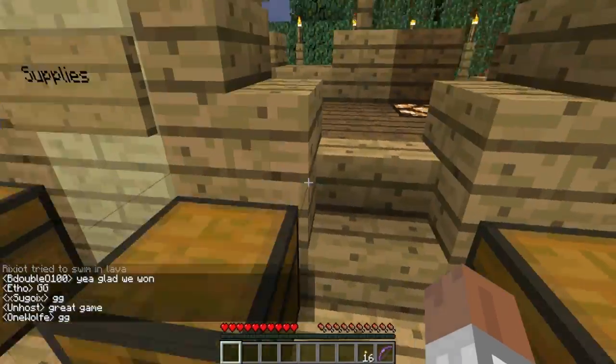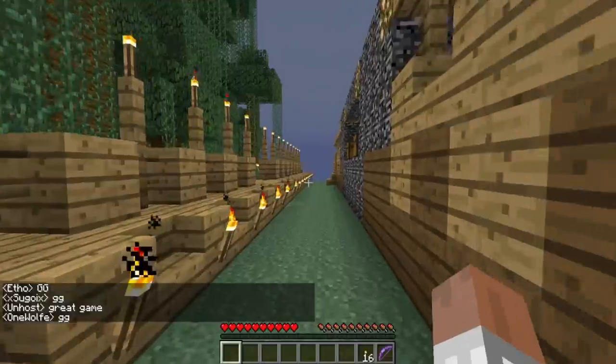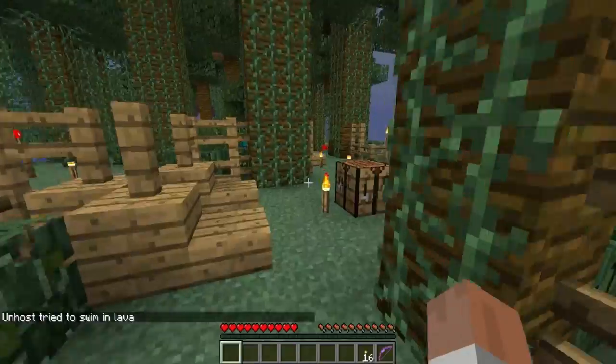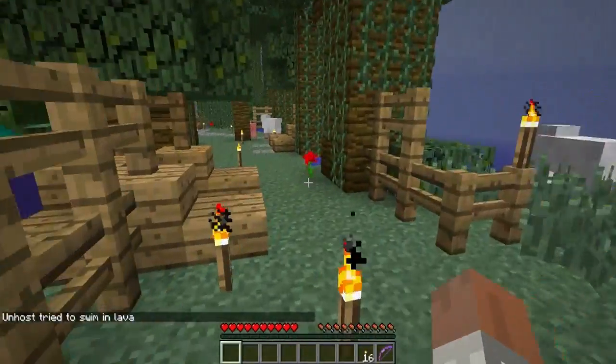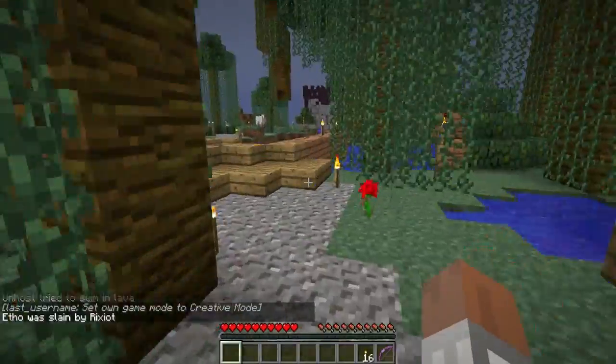We won. Did we? Did we get the sponge? No, we didn't get the sponge — but they cheated. They cheated? Yep, they cheated by taking me out of the equation — by punching me in our spawn.